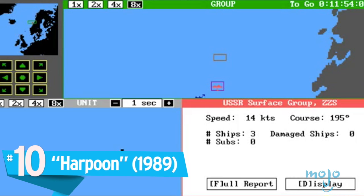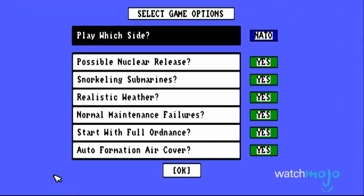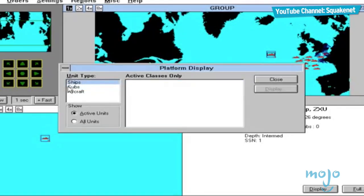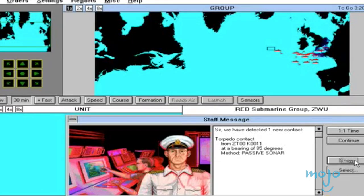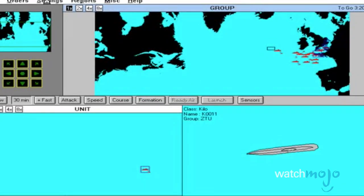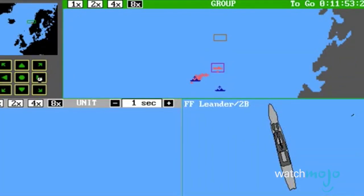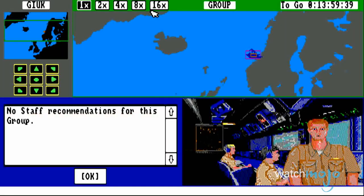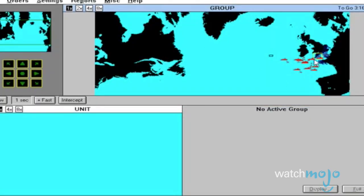Number 10: Harpoon. Don't be fooled by the endless menus and lack of any visual representation of gameplay, as this game was based off an actual United States Navy war game simulation used during the late 1970s and early 80s. Playing as either NATO or the Soviets, you're essentially in the role of a war room officer, with only satellite imagery and intelligence reports on hand to determine the best possible outcome for victory. For a game that doesn't take any liberties with balancing arsenals or unrealistic viewpoints, it's still surprisingly intense, though probably not the most accessible game by today's standards.